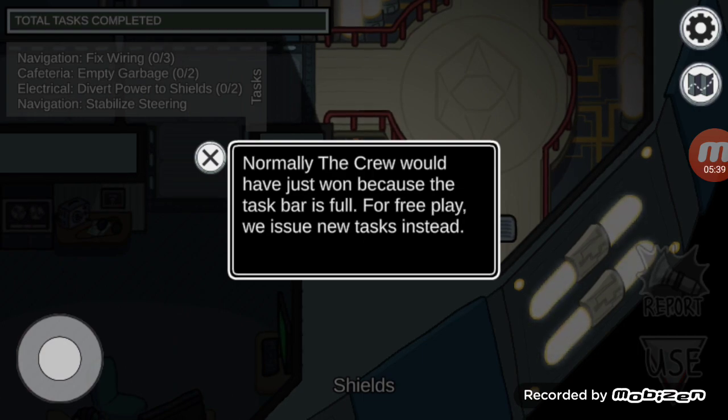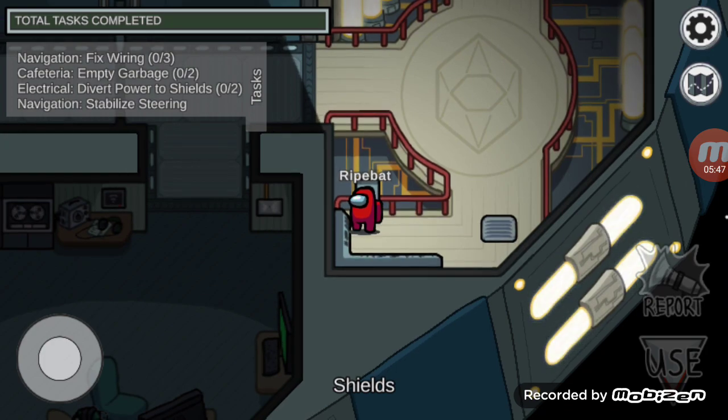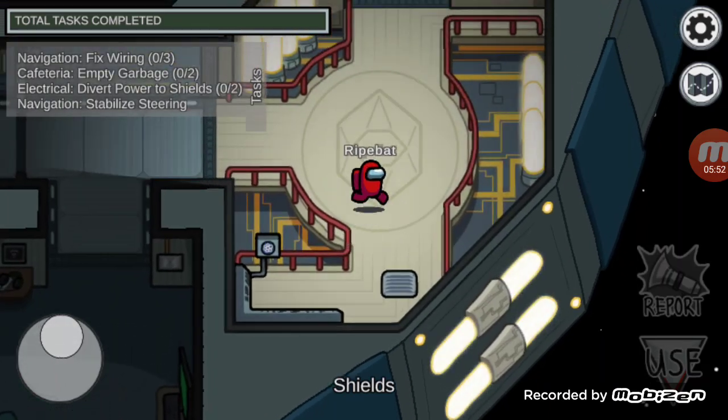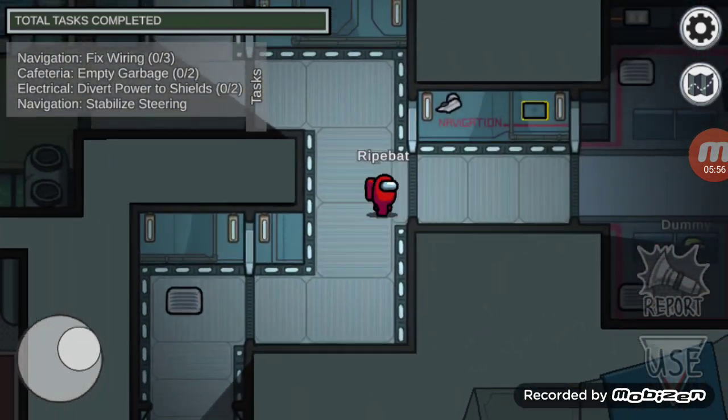Okay, we right now have $27,000. Round three tasks will be worth $5,000 and we have eight more to do, so that's another $40,000 in cash. Let's just go straight to navigation because that's where the closest place is.